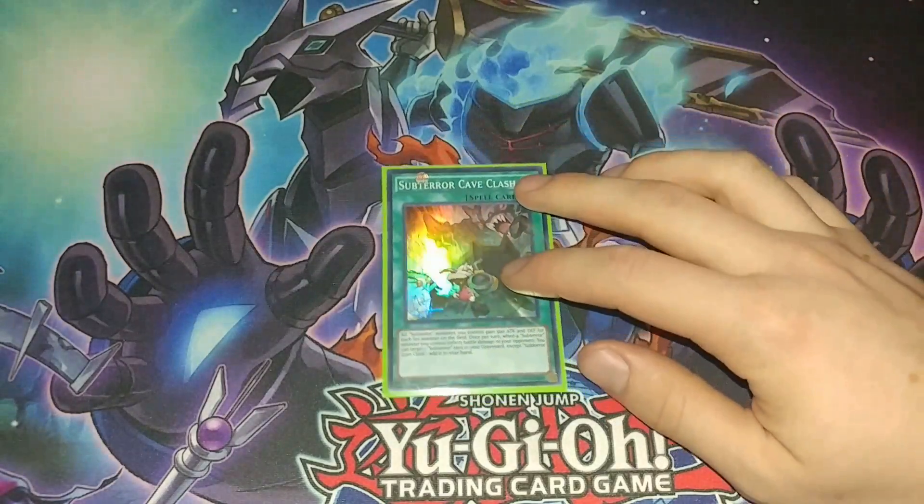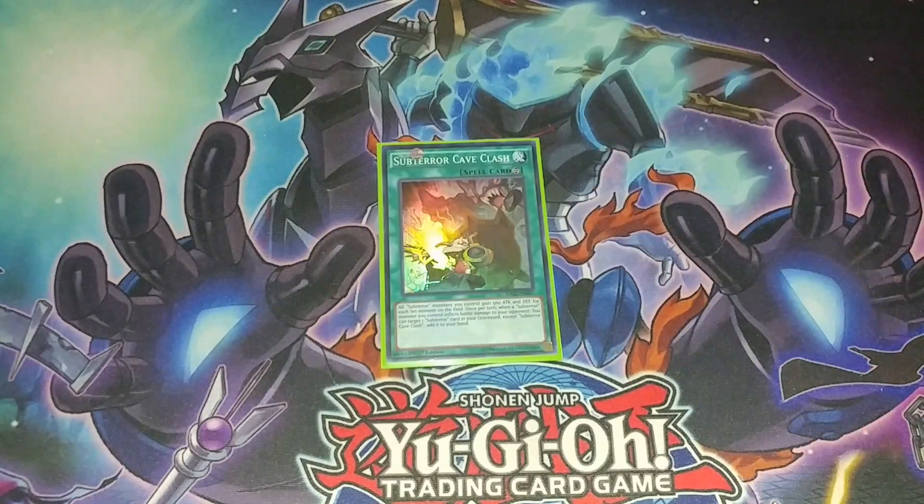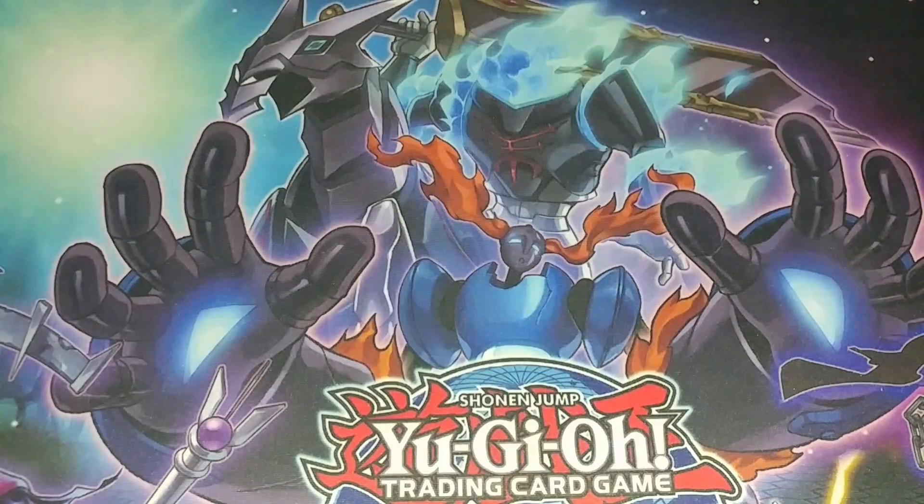I'm playing one Sub-Terror Cave Clash. I almost want to play two of this — the last time we were playing two and it did clog sometimes. But this card is really good with Fiendess. The damage before seemed kind of silly, but you gain a lot of attack points off of this and you recover the Fiendess, and that's just really good. So I definitely like this card now. I wish Hidden City could search spells and traps, because that would make it a lot better, but it's whatever.